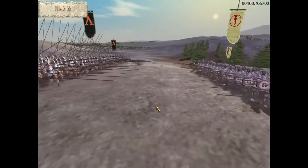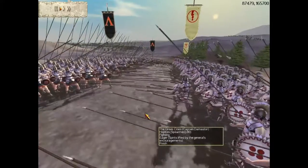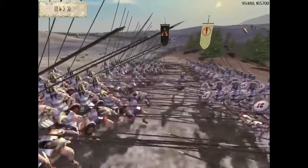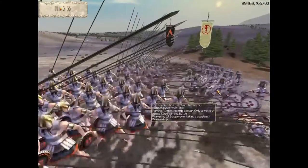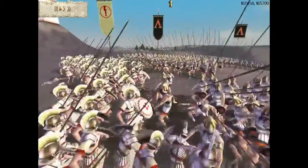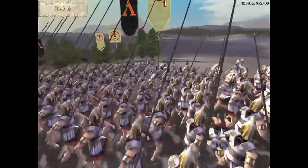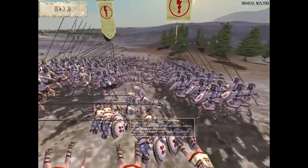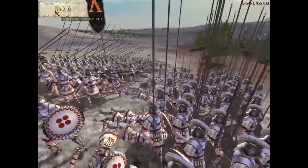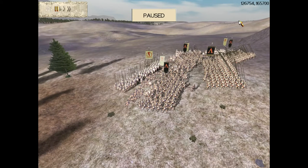You might think that reach is going to make all the difference — and it does. Essentially the idea is that to counter a phalanx you either need to outflank it or throw a better phalanx at it. What the Macedonians did is have larger phalanxes with longer spears.